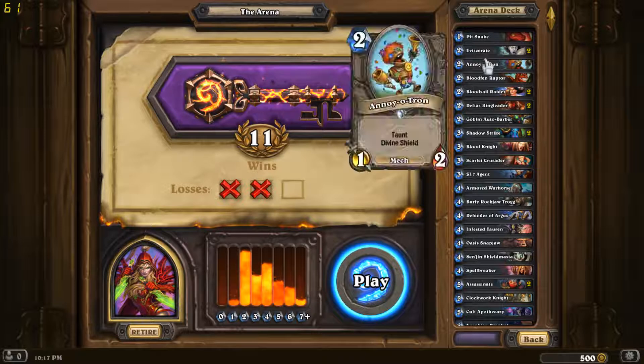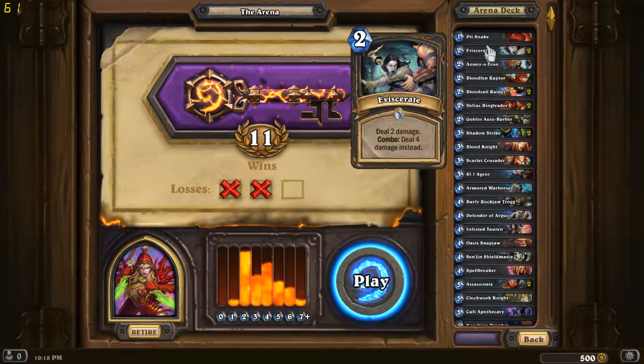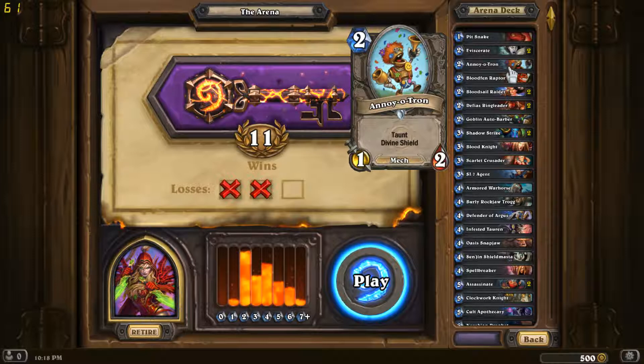I think Rogue is considered a top two class. Basically I'm here because I have a lot of removal. I have two of a lot of different types of removal, so that's pretty much why I'm here. I have two Eviscerates, which I personally think is a lot better than Backstab. Backstab is good to get a good start, but Eviscerate is just so much better at any other point in the game.